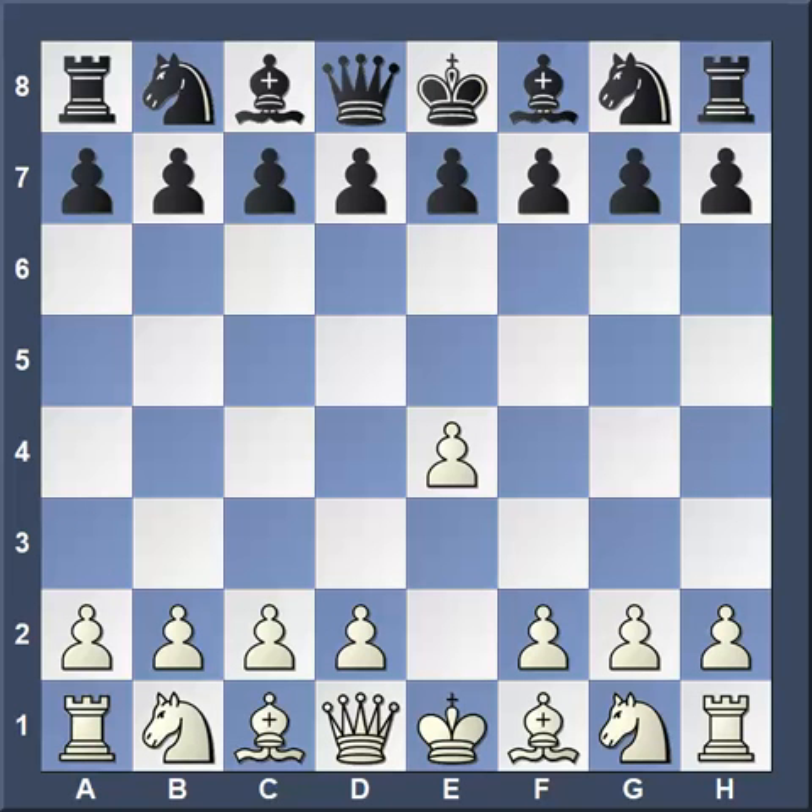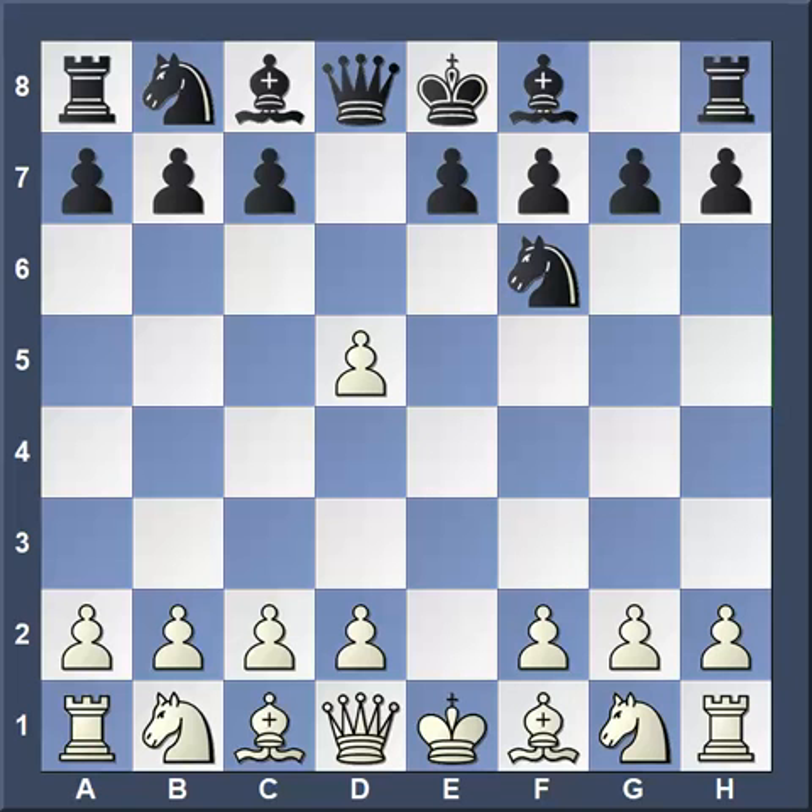Now let's turn our attention to the game of the week. We have another Scandinavian — they're being played all the time. I think there were three Scandinavians, or center counter defenses, in class. Errol has the white pieces, Sophie has black. Pawn takes, Sophie plays knight f6, as does everybody else in class. Nobody takes with the queen — they all play these gambit lines. And bishop b5 check, which is a pretty cool move.